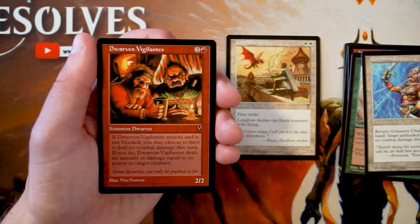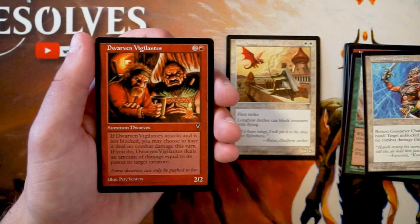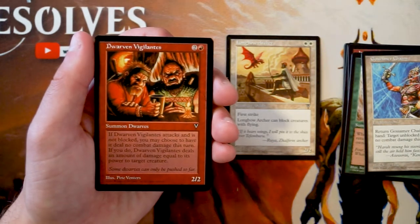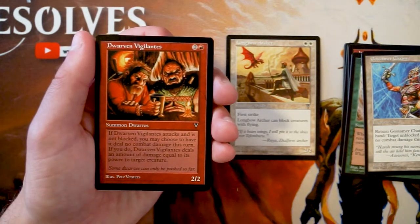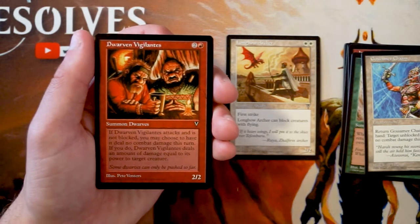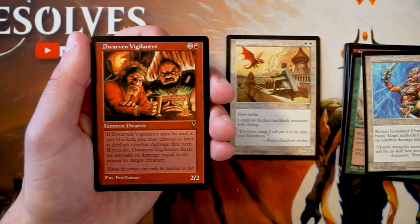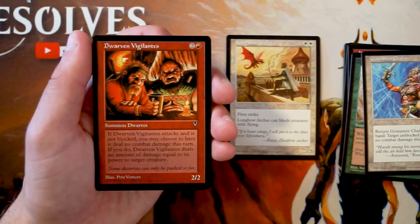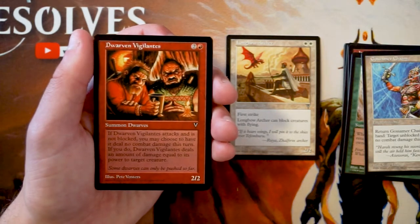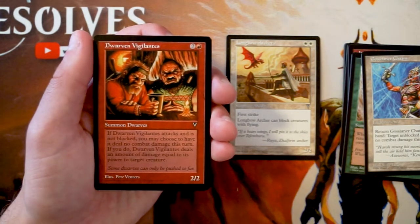Dwarven Vigilantes is a 2/2 for two and a red. If it attacks and is not blocked, you may have it deal no combat damage this turn — instead it deals damage equal to its power to target creature. That's interesting and discourages opponents from playing cheap creatures, but it is a 2/2 for three mana, which means it can be blocked pretty easily. It sounds great at first glance, but I don't think it's as good as it looks.